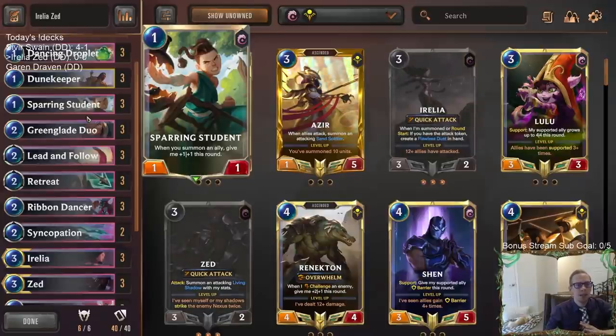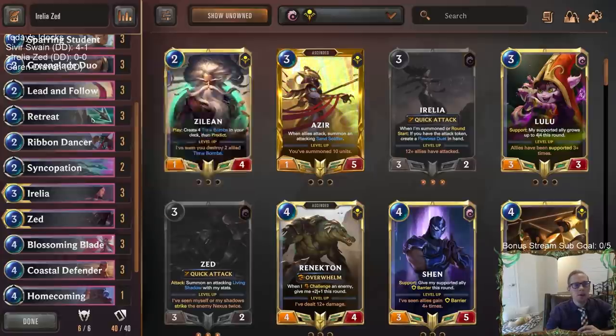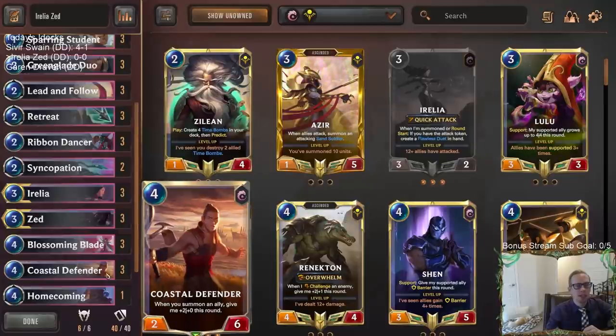Sparring Student can get plus five pretty easily. So if we have Coastal Defender getting plus five, that doubles it — plus ten — so now we have a 12-power Coastal Defender. Of course they will block it, but we're playing two copies of Syncopation to go along with Coastal Defender. We're going to try to have the Coastal Defender get huge, then Syncopate it to something they didn't block, and kill them out of surprise.